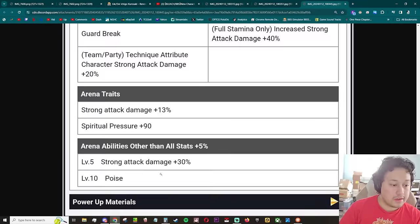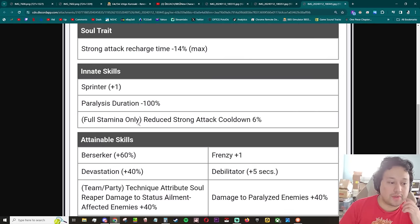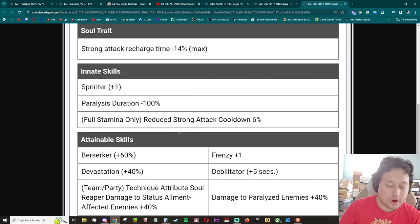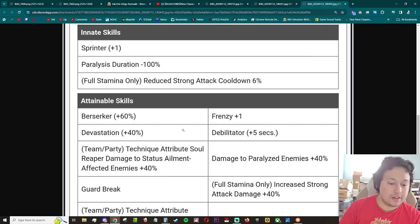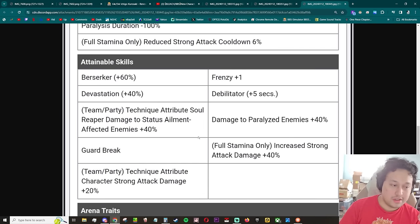Do you have any way to heal that back up? No. Multi-barrier — okay. That's the only issue I have with these characters where they have full stamina and only reduced run attack cooldown: if they don't have a way to get it back. Since she doesn't have drain, she has paralysis, and she doesn't have team party recover stamina, you kind of need a healer in the off chance that you take damage.